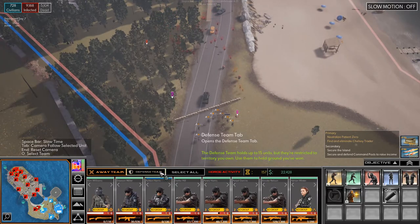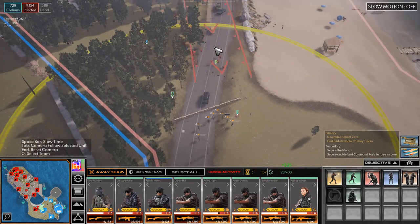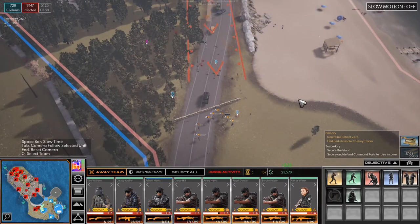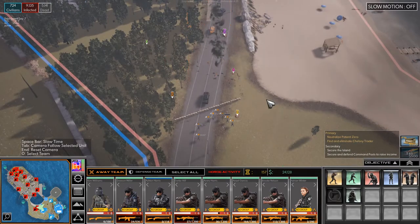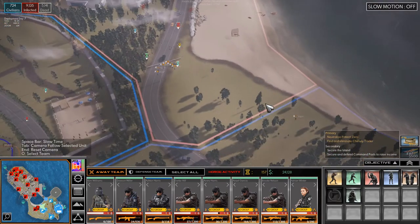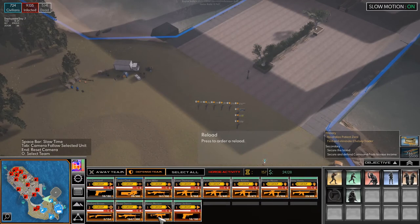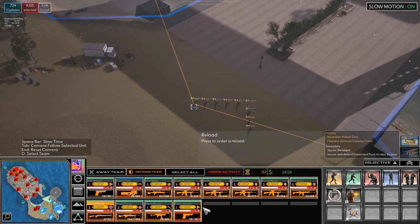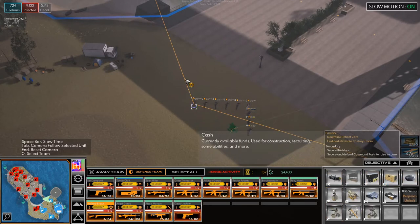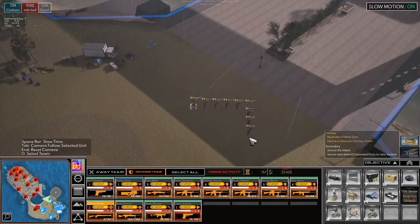The away team is doing okay. Man, there are a lot of guys coming in. Let's go into slow-mo and grab our defense team. We want the engineer, and build empty turrets. We'll build four along this line, I think — maybe five.